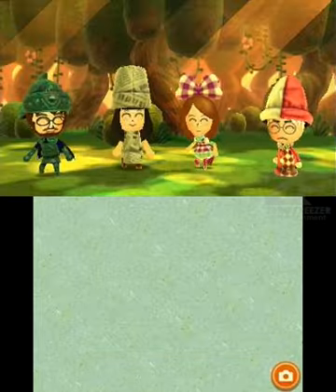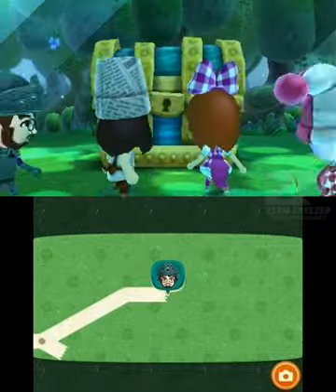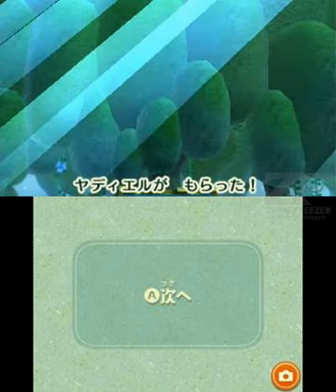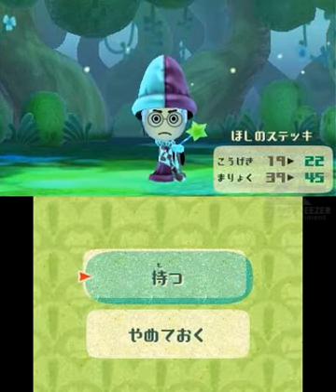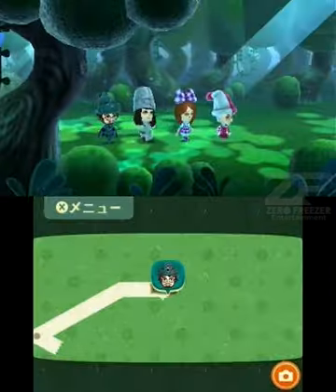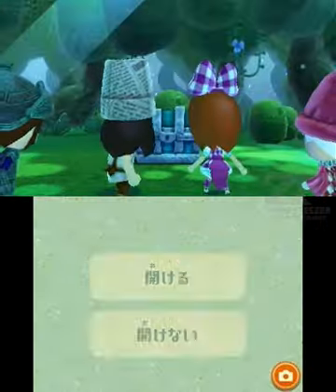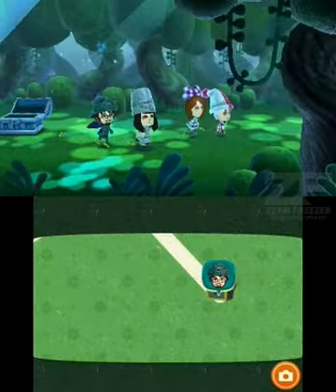We got charcoal parfait and banshee juice. Yadiel's hungry — let's hope we reach an inn. A treasure chest, let's open it. We got a star stick! That looks exactly like a star rod. It's for Yadiel, let's equip it. That's definitely good — someone draw fan art of that, please. Yadiel the clown with the star rod from Kirby's Adventure. It's also from Paper Mario, but I play Kirby's Adventure too. Another treasure chest — we got a game ticket. Nice.